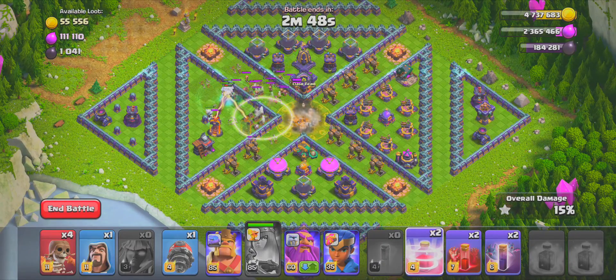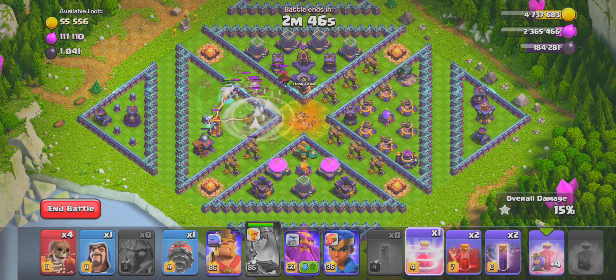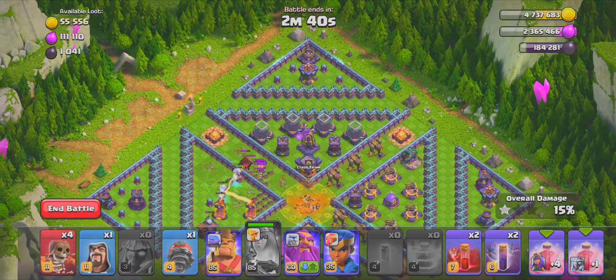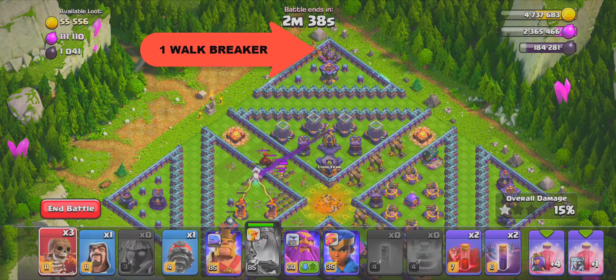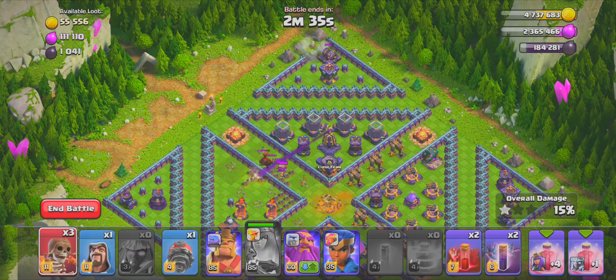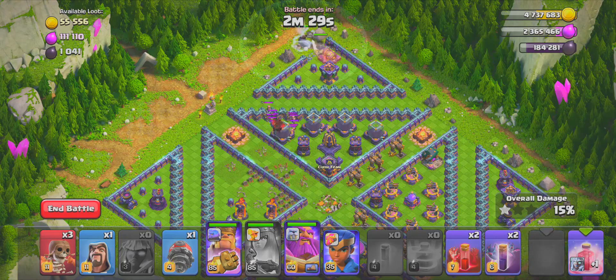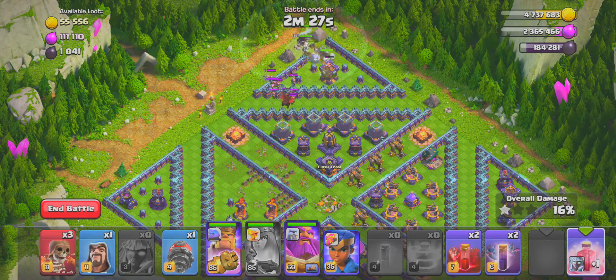As the arrow indicated, I drop the invisibility spells and drop the six Titans and the Queen, and use her ability. Once the Queen destroyed the town hall, I use recall spells to get the troops out of there, then use one of the wall breakers.